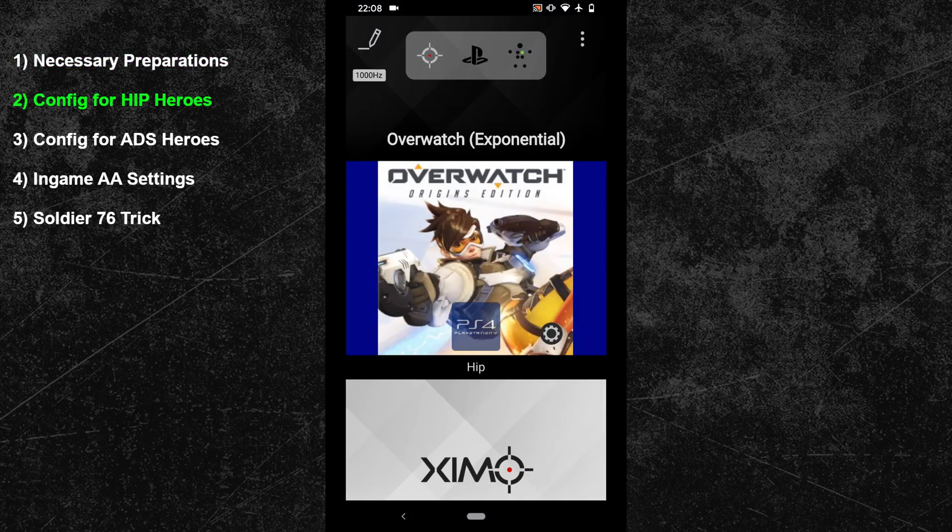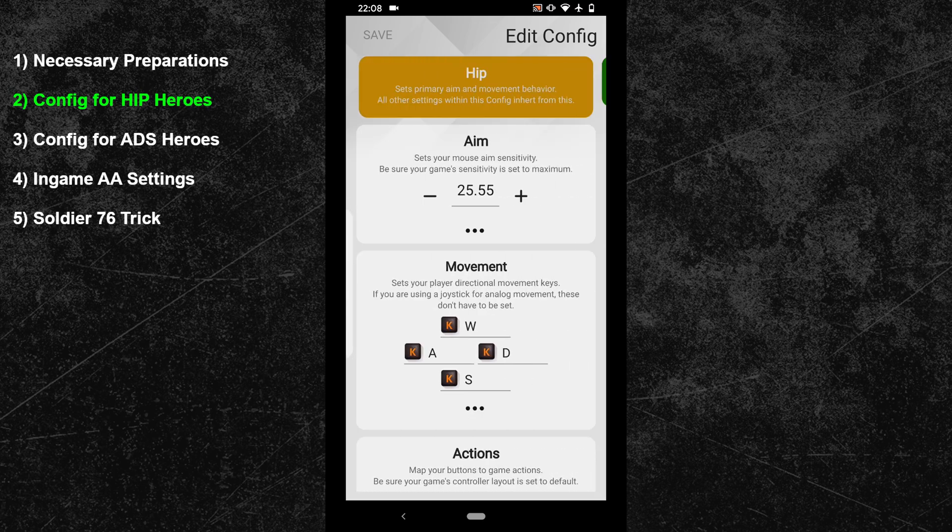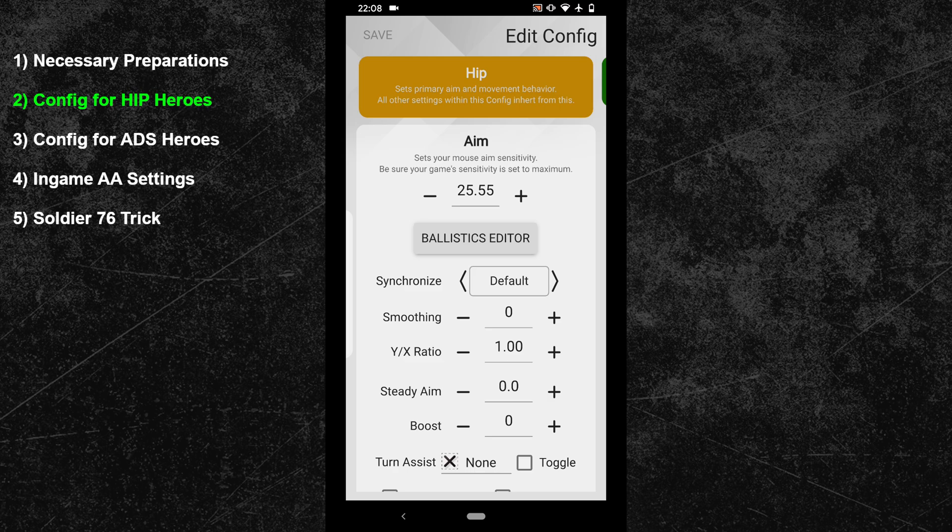Now let's take care of the configuration for heroes that shoot from the hip. Start by clicking on the edit button in the top left of your ZIM manager. My configuration color is set to blue, and my hotkey is the F1 key — that way I can load my Overwatch configuration by pressing F1 on my keyboard. As a confirmation my ZIM will then show a blue LED light. Now swipe one more time to the right to enter the hip configuration. As always adjust your synchronization settings first. For this configuration we will use synchronization default — it's the best trade-off between responsive but smooth mouse movements.